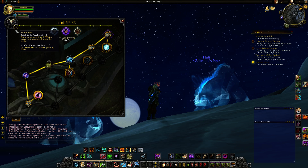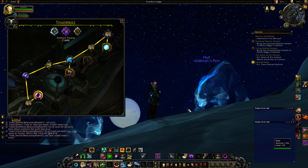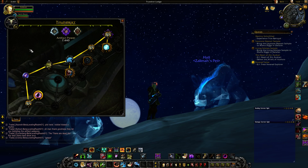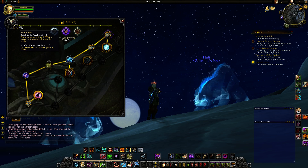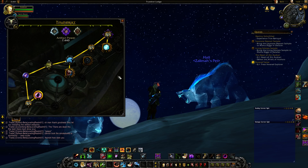There's also Artifact Knowledge. Basically, every time you put a point into a trait it's going to cost more and more for the next one. After around 12 ranks the cost significantly increases. Artifact Knowledge increases your artifact power gains by a percentage, and will go up to 24 levels according to a Q&A — though I'm not 100% sure.